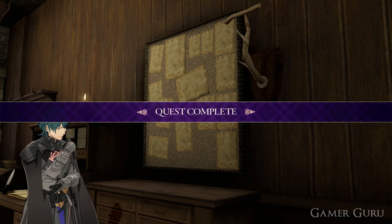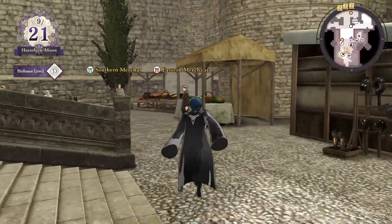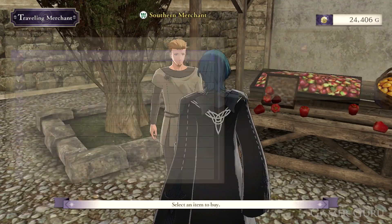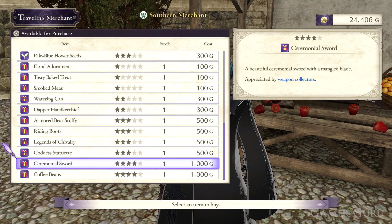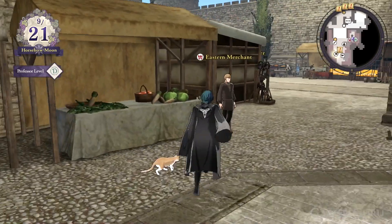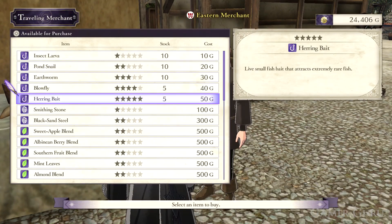Once we've finished this task next time we go back to the marketplace we'll notice there are going to be two new merchants: the southern merchant and the eastern merchant. Between these two merchants we can buy some pretty cool and useful stuff such as gifts, bait, seeds and even tea blends. All these things are going to be extremely useful especially for raising your affection with members of other houses if you're wishing to recruit them into your party, and quite honestly it's the most efficient way of spending most of your money in this game.